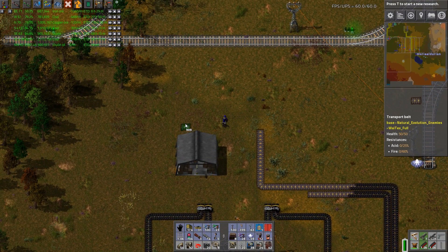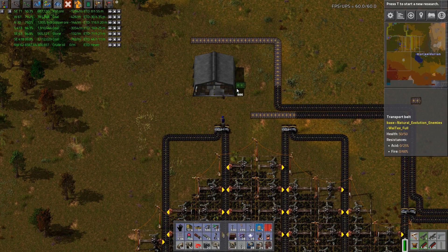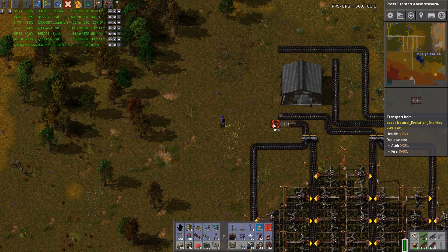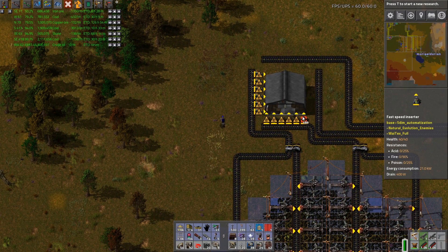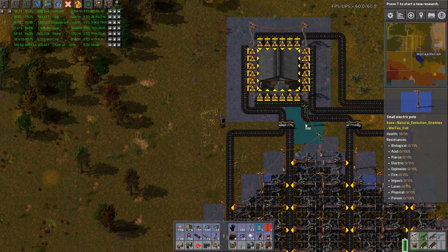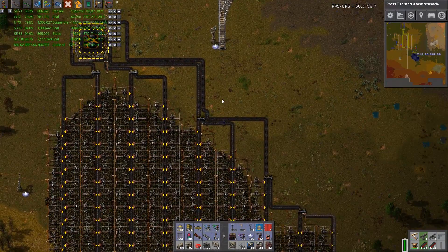So we're just gonna run that to the top, and this one can go to the side. And then we'll put this one - we can run it off the side. There we go. And then we can connect that up and now we have coal going in.